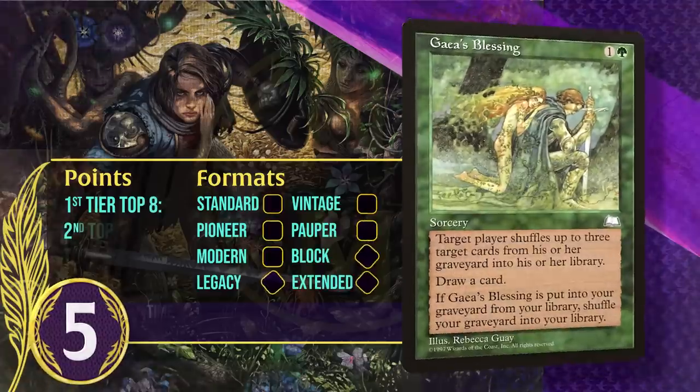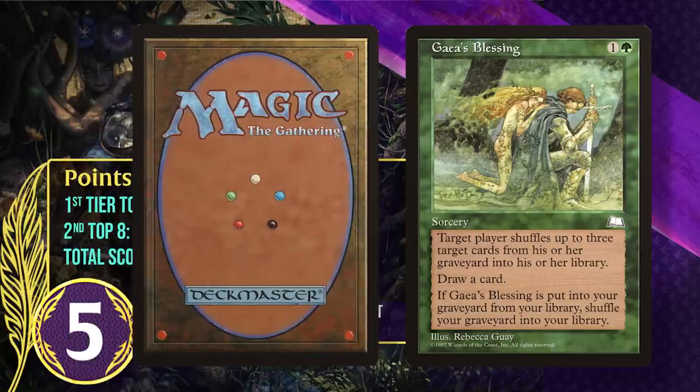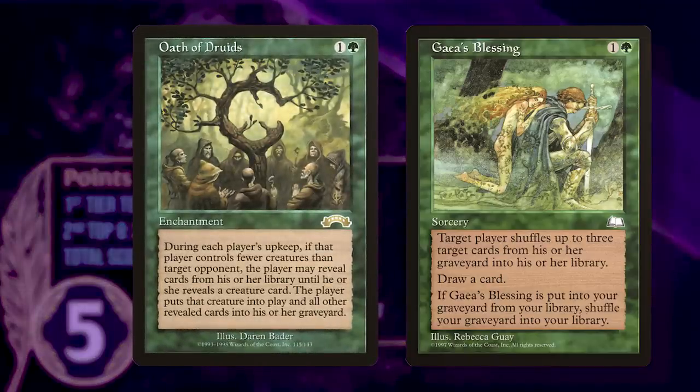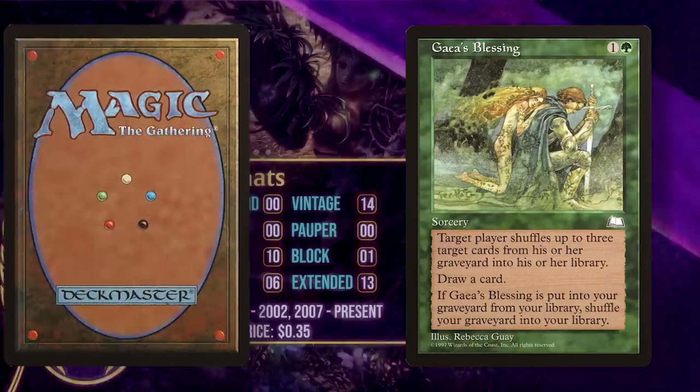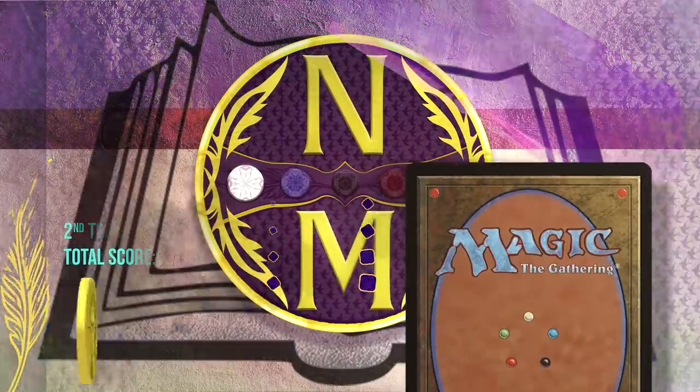At number 5, it's Gaia's Blessing. This sorcery costs 1 generic and a green, and it shuffles up to 3 cards from a graveyard into a library and you draw a card. It also has a special effect when milled — it shuffles your whole graveyard into your library. Blessing has gained the majority of its points in Oath of Druids decks in Extended and Legacy. Oath mills your entire library most of the time when it triggers, but having Gaia's Blessing takes that downside away. It's going to keep seeing play in Oath of Druids decks in Vintage.